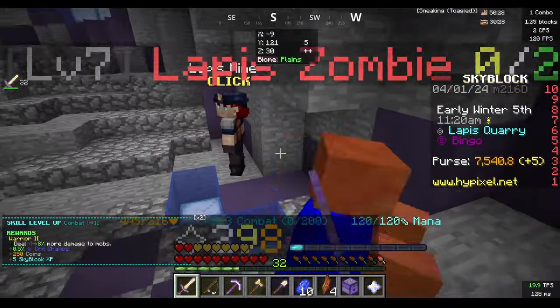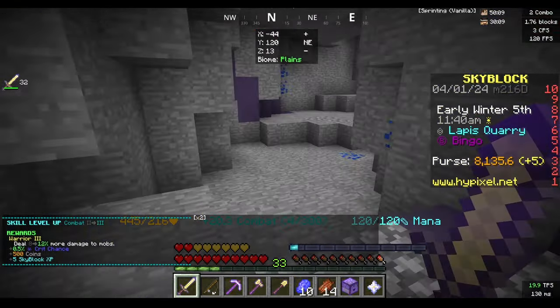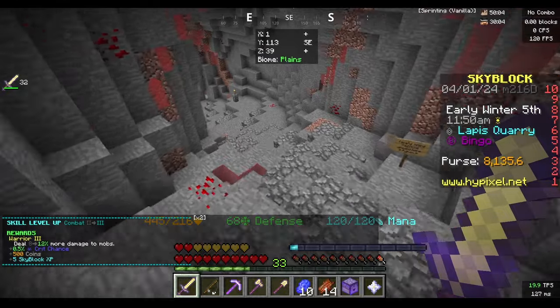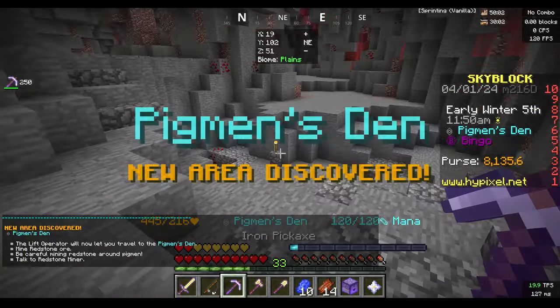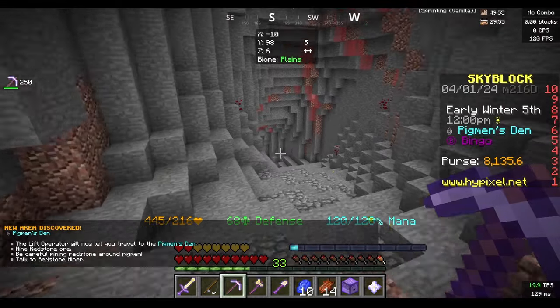Now we're going to go ahead and mine some redstone. We just got combat level 2 and I'm going to quickly get to combat level 3, so I can buy rosetta gear after I'm done mining redstone and coal.